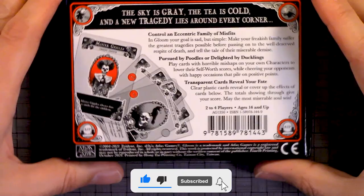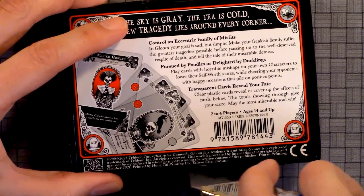Here we have the cover of the box. Here's the back of the box. And there's tape.